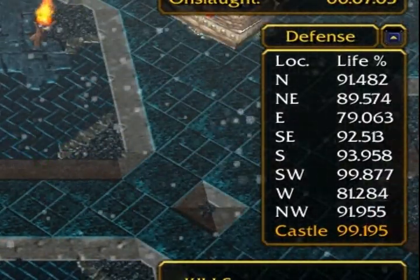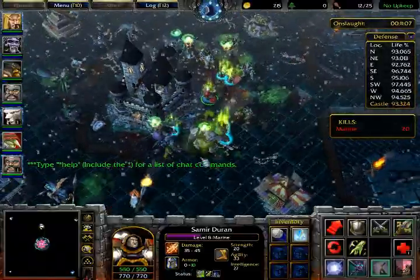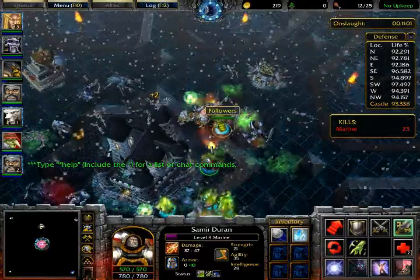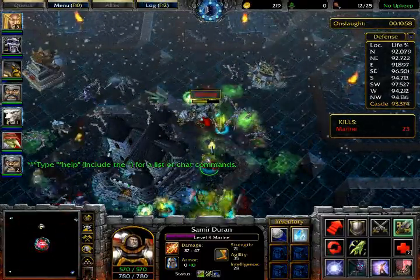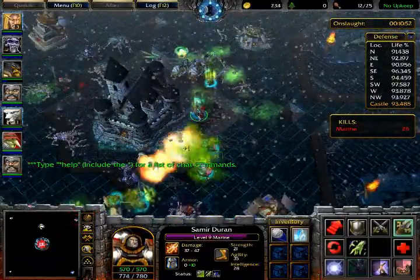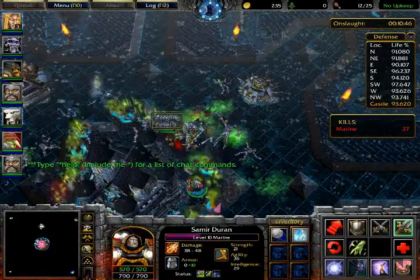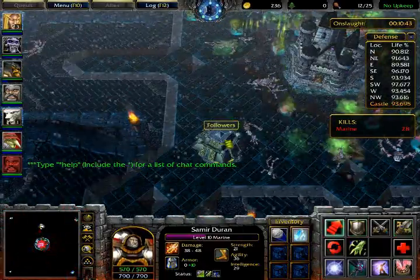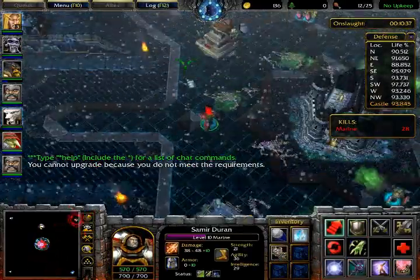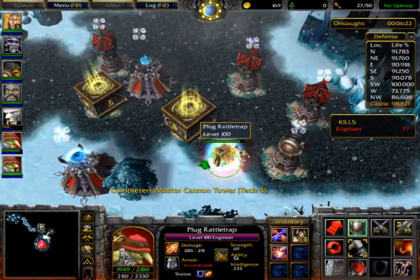You can use the multi-board to keep track of your base without manually checking every tower. If a tower dies, it shows at zero on the board. All bosses drop a defense tower since you're likely to lose at least one during an Onslaught — you can place it where the old one was destroyed and it'll reappear on the multi-board.